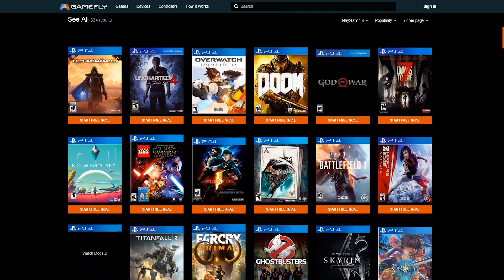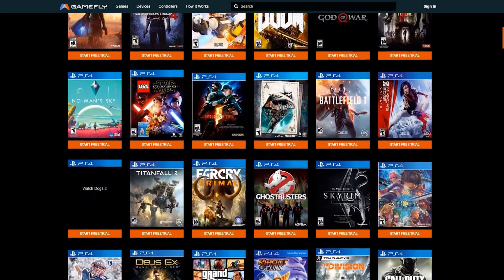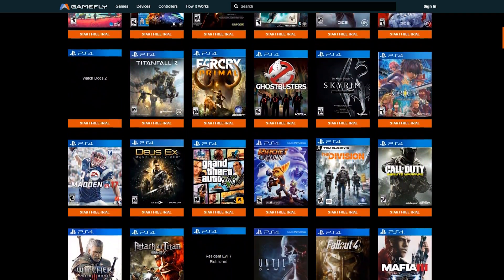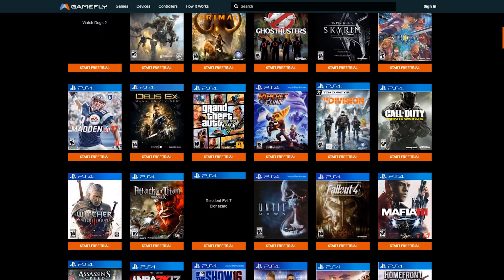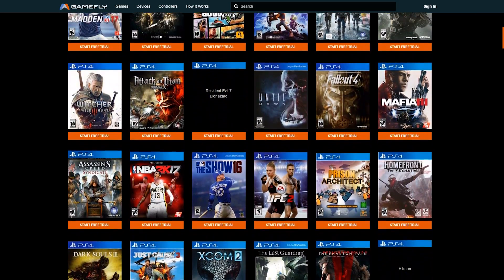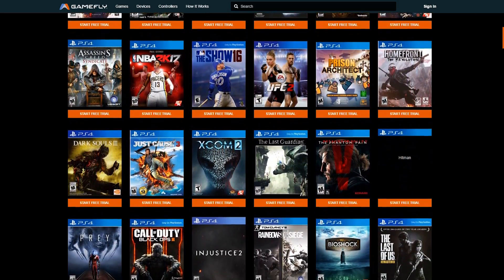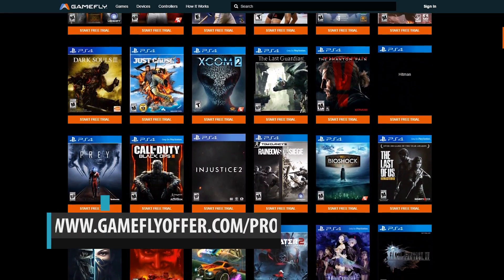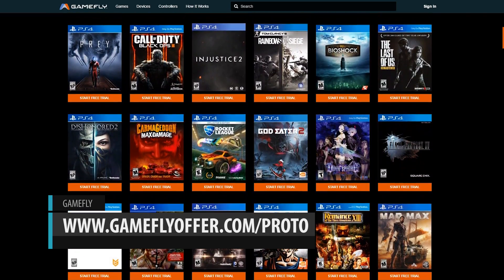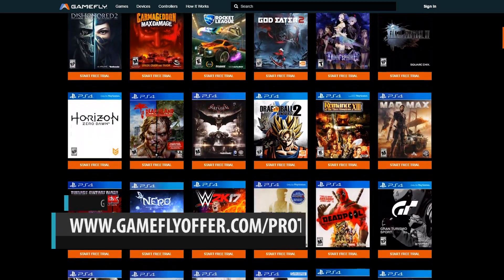Gamefly.com has over 8,000 new releases and classics available to rent for the Xbox One, PS4, and a bunch of other systems. As a Gamefly member you can rent even the newest releases such as Doom and upcoming titles such as BF1, Titanfall 2, and Infinite Warfare for a low monthly fee. If you like a game so much you don't want to send it back, you can keep it for a low used price, and there are never due dates or late fees. Sign up for a premium free 30-day trial using my affiliate link down in the description below.